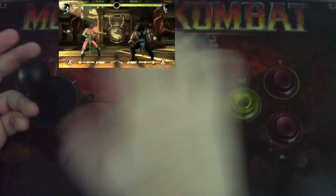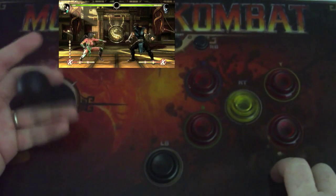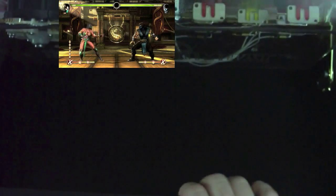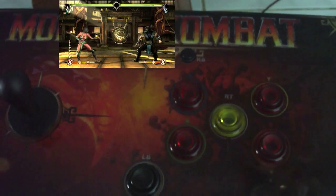If you have this stick, I highly recommend modding it. This is not the stock stick — this is an IL Euro stick with IL buttons with cherry switches. I'll show you what it looks like. See that white thing right there? It's a lot better than the stock one, and I've got the cherry switches over here. It's very easy to switch out, takes about maybe 20 minutes.